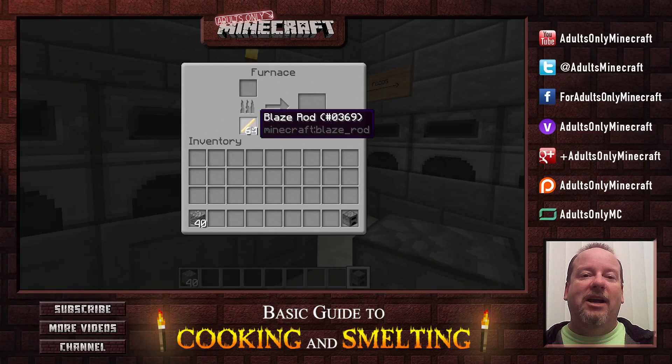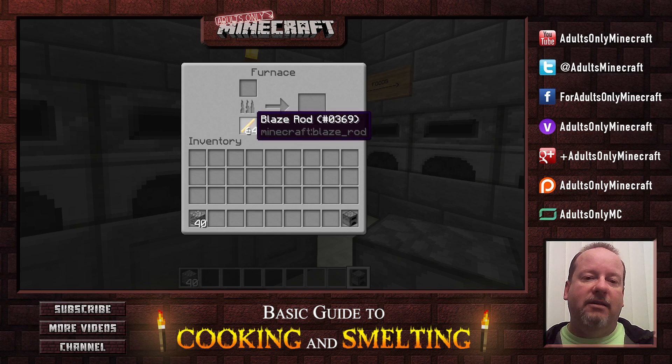The next fuel is blaze rods. Blaze rods come from a blaze, which is a mob you'll find in the nether fortresses, and blaze rods also burn for a long, long time.